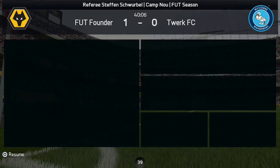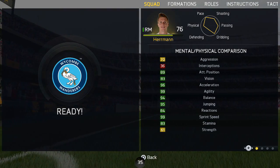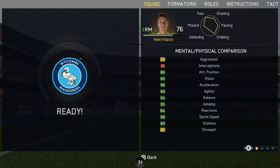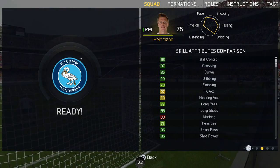Now onto his in-game stats. The stats I want to highlight are: 97 Acceleration, 99 Agility, 95 Balance, 99 Sprint Speed, 90 Dribbling, and 86 Ball Control. Wow.